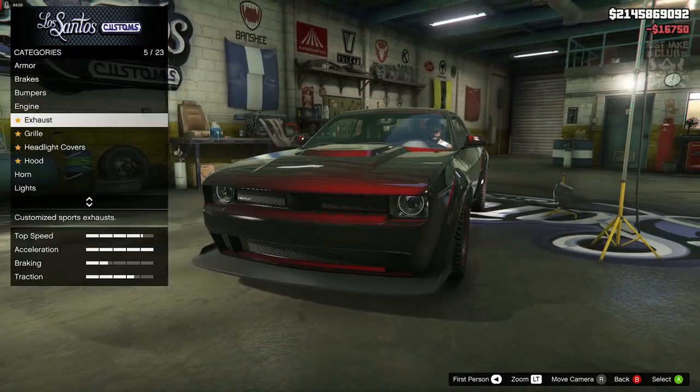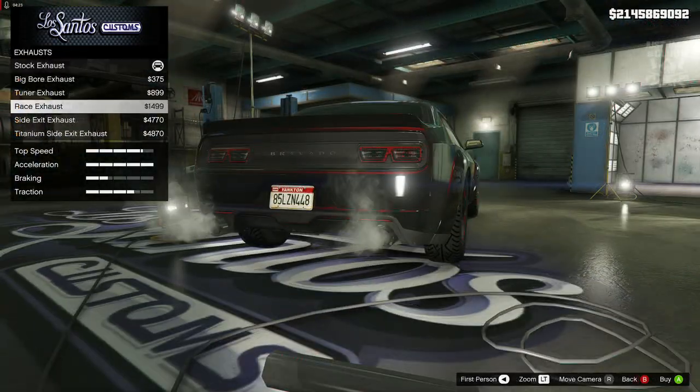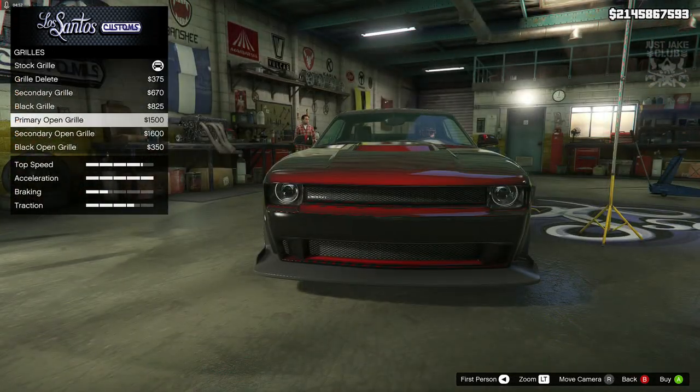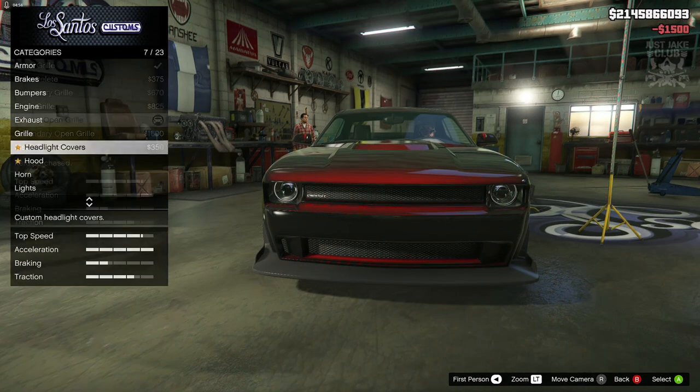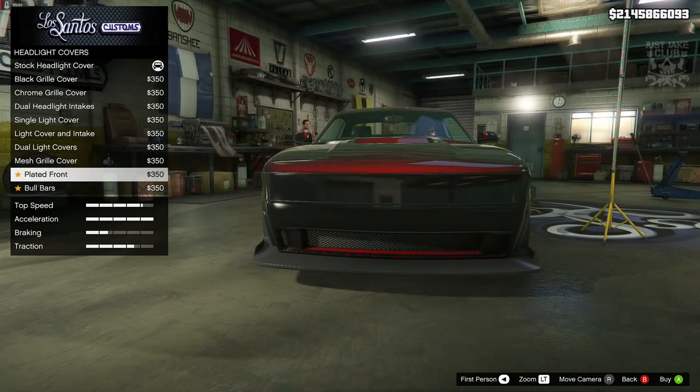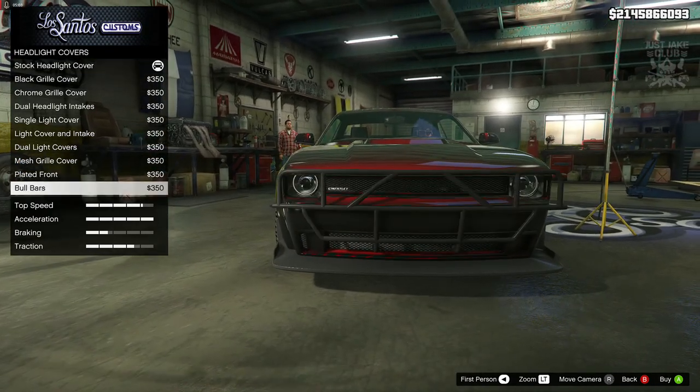We're going to stay stock for the rear bumper also. For the engine we're going to get the level 4 engine upgrade. For the exhausts, we're going to go with the race exhausts. For the grille, we're going to go with this primary open grille. We do get an option for headlight covers, but pretty sure we don't need any of this unless we can tint the lights — which we can't.